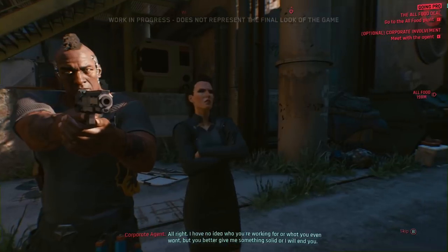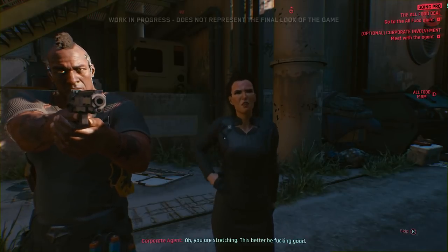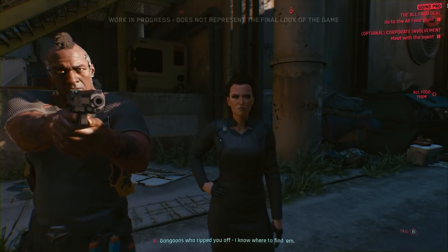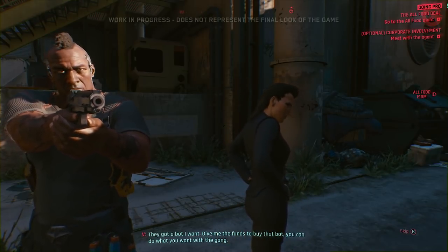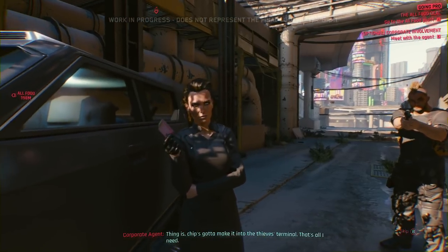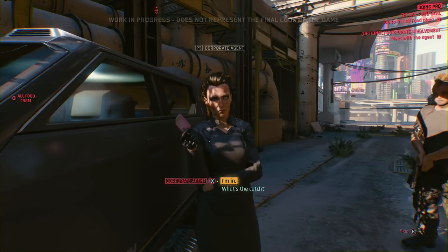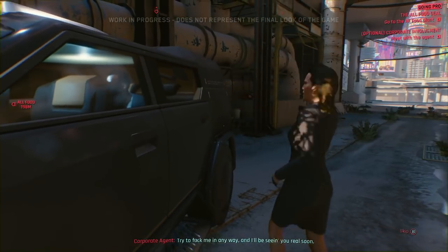The agent has no idea who V is working for or what she wants, but demands something solid. V makes an offer: she knows where to find the gang who ripped the agent off, and there's a bot she wants. V asks the agent to fund the purchase — 50k credchip — just enough to buy the bot. The chip just needs to make it into the thieves' terminal. The agent agrees. Deal made.